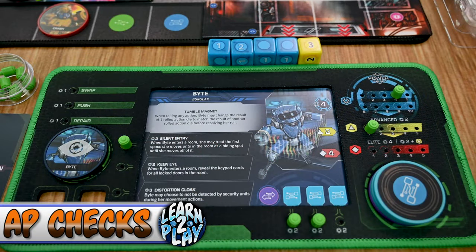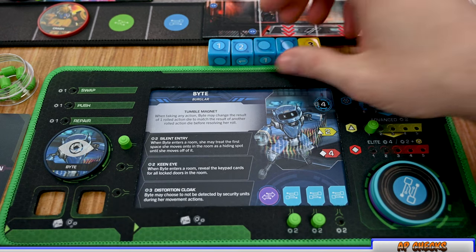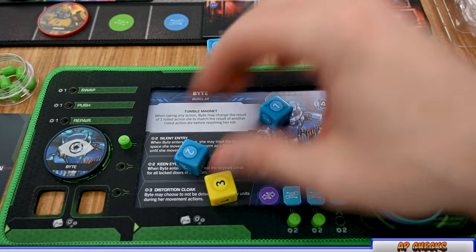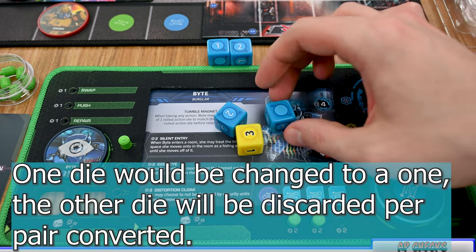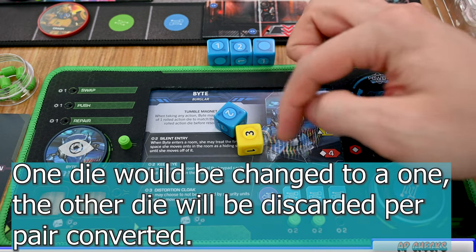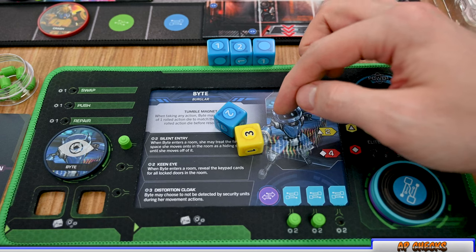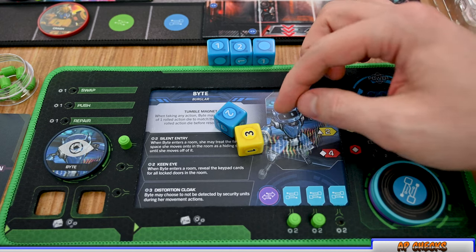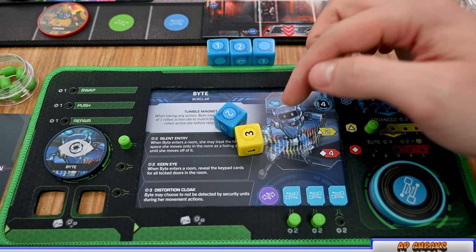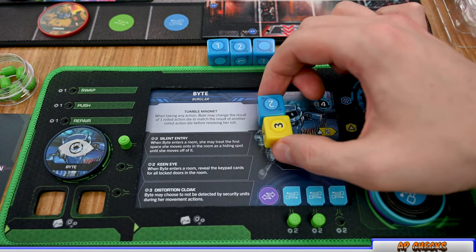The next important concept is AP checks. There are a number of things in the game that require these checks. To perform one, choose any number of dice from your pool and roll them. If you roll a pair of blanks, you can convert that into a one; otherwise blanks are returned to your area. Total up your amount — some checks allow you to spend the amount freely, such as movement checks, while others require rolling equal to or greater than a specific number to succeed. If unsuccessful, return any dice used back to the supply.